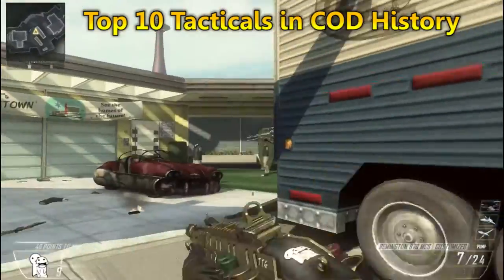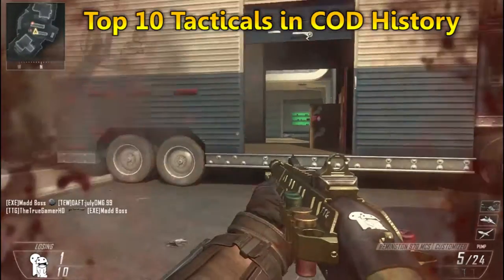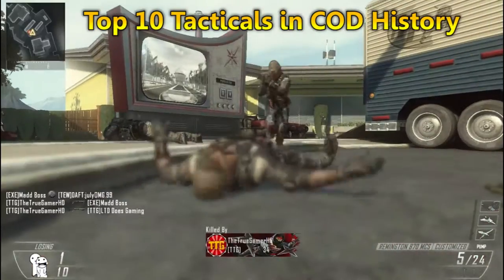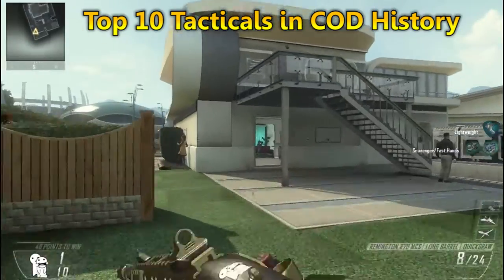Number 1 will be the classic — and so overpowered — the tactical insertion. It's such a nice thing to use and you can always spawn at them. You can always spawn — it's very nice.